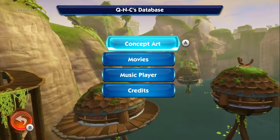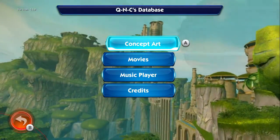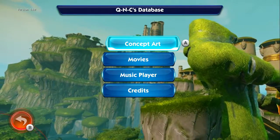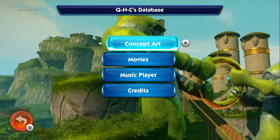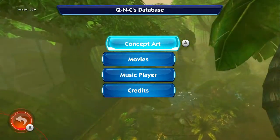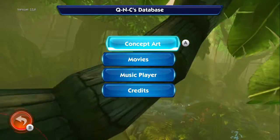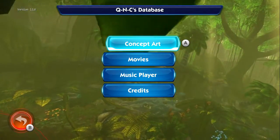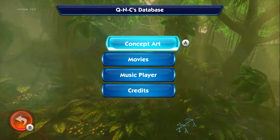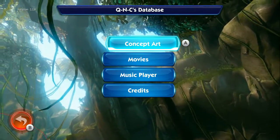Now for Quincy's Database, you have Concept Arts. You unlock these by getting the rings. I don't know the exact number, but I think you need to get over 16,000 rings in order to be able to get everything here — either that or above 18,000. All I know is, if you have over 20,000 rings, you'll have everything here in Concept Art.